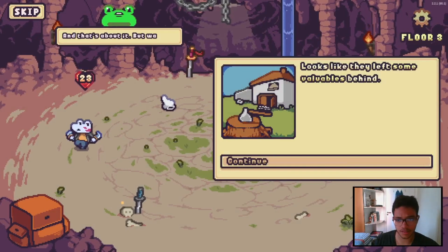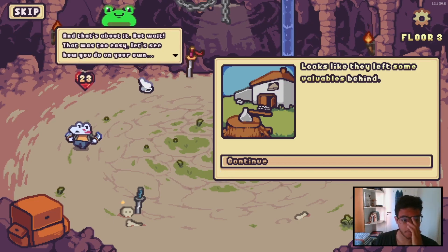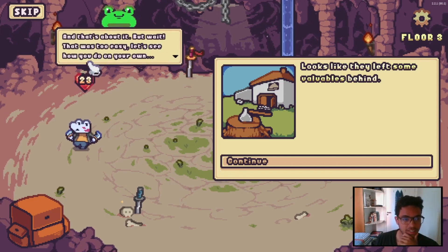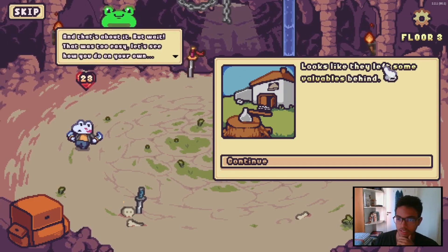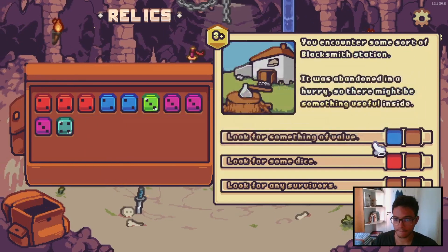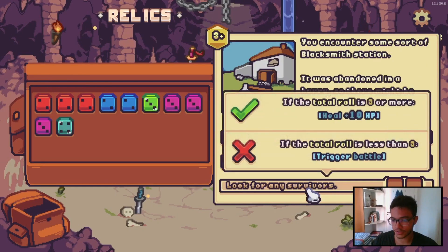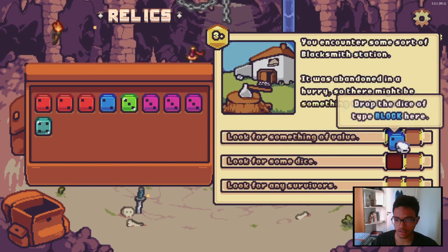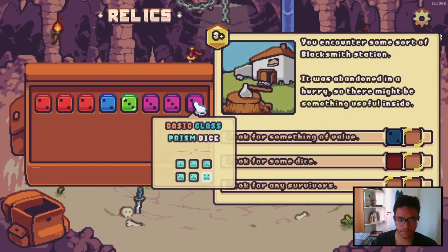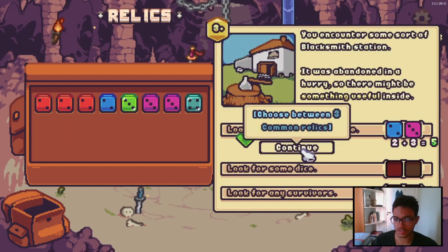I would have chosen 'look for something of value' anyway, because new dice and survivors seem unlikely. And that's about it. Looks like they left something of value behind. It looks like it's more like a stamp tower strategy. I'm gonna look for something of value here — look for survivors I think is unlikely. I'm gonna use the boost here. Success! Seems like you got the idea.